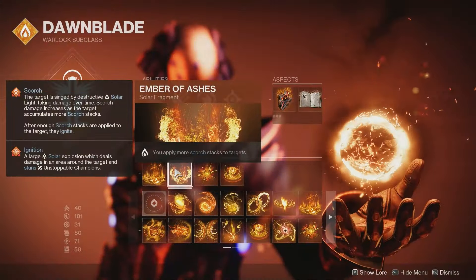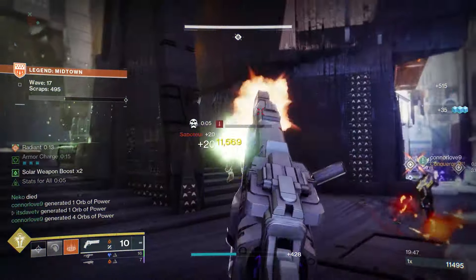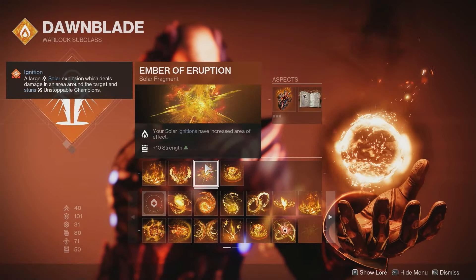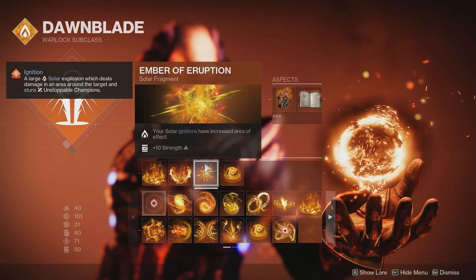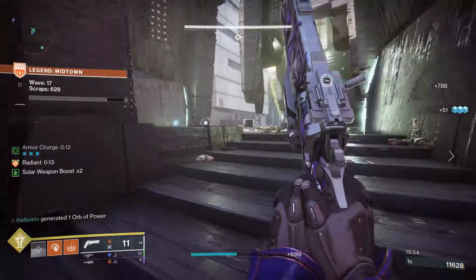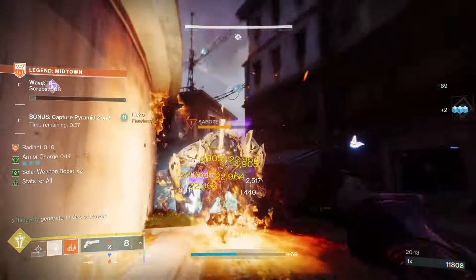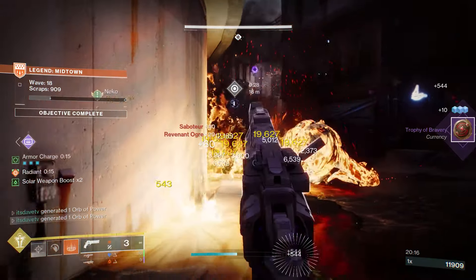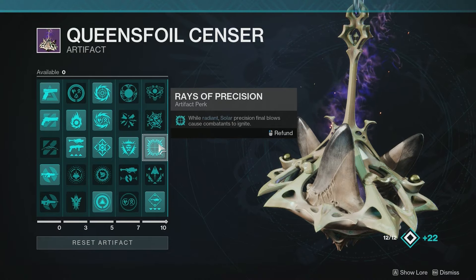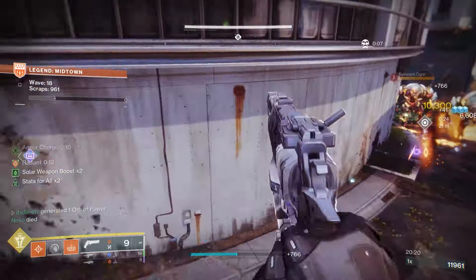Next is Ember of Ashes — you apply more scorch stacks to targets, allowing for more potential ignitions, and it can stun Unstoppable Champions. Next is Ember of Eruption — I personally like this one; your solar ignitions have an increased area of effect and it's a plus 10 to strength. I want this for the crowd control aspects of this build. If I'm sitting in my well and I get a headshot while radiant, precision final blows cause an ignition — and since we'll be radiant fairly often, that's basically a free ignition.